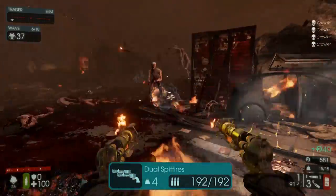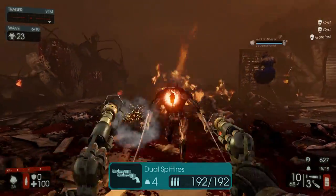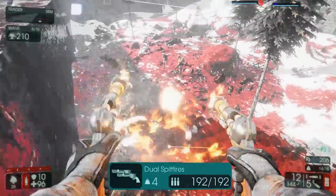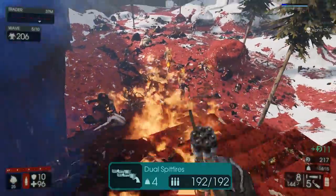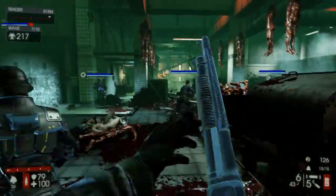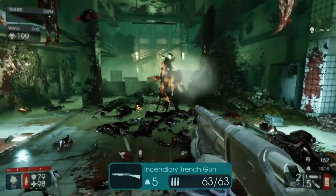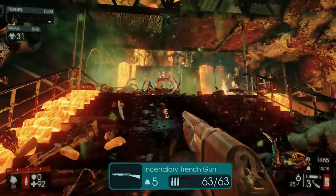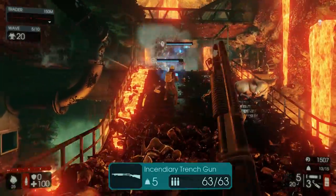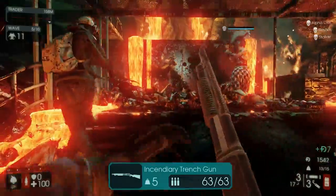The next weapon is the Dual Spitfires and I think this is an amazing secondary weapon for the Firebug. They have great damage, good range, quick reload, and good clip capacity. What's really useful is that they can start ground fires — shoot at the ground and there will be a fire that burns Zeds, so you don't even have to hit the Zeds directly. Compare that to the Incendiary Trench Gun which can't start ground fires, has a super slow reload, and limited range as a shotgun. Just don't use the trench gun on the Firebug — stick with the Dual Spitfires.